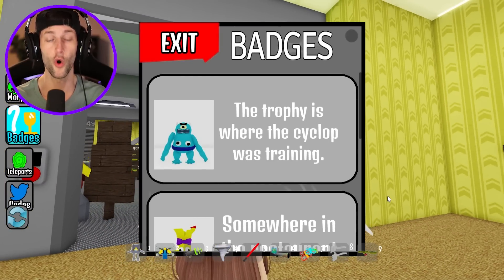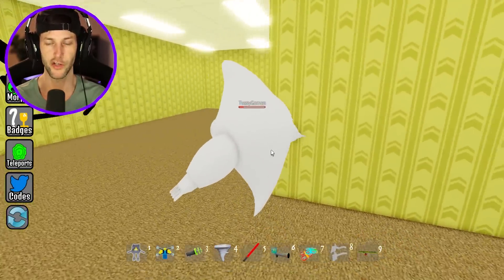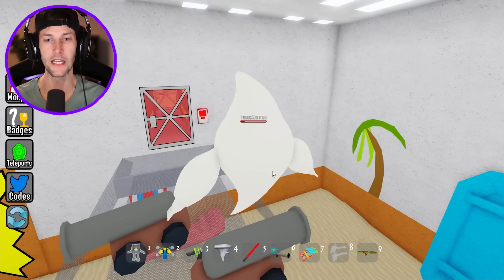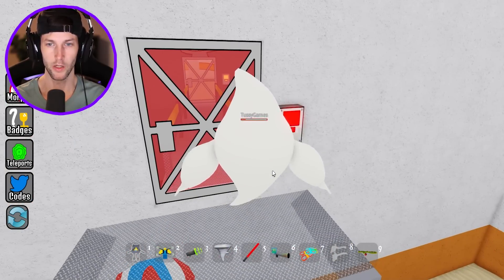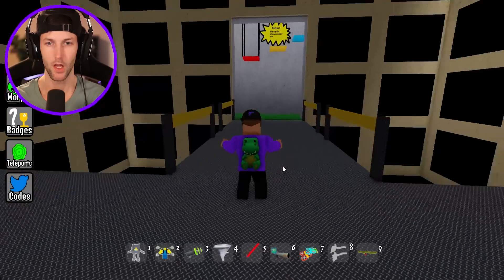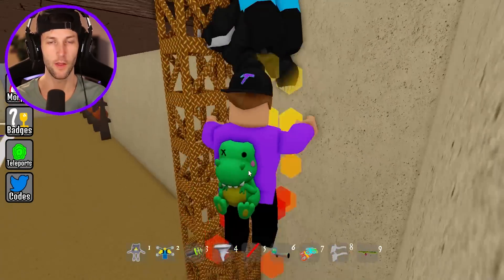Next up we got this creepy dude. The trophy is where the Cyclops was training. I think this might be based off of those Garden of Bam Bam chapter three YouTube videos. So we're going to head down to the Garden of Bam Bam and see if we can get more than one morph there. Let's go down the elevator shaft. We're down here where the cyclops was training — the new basketball location.